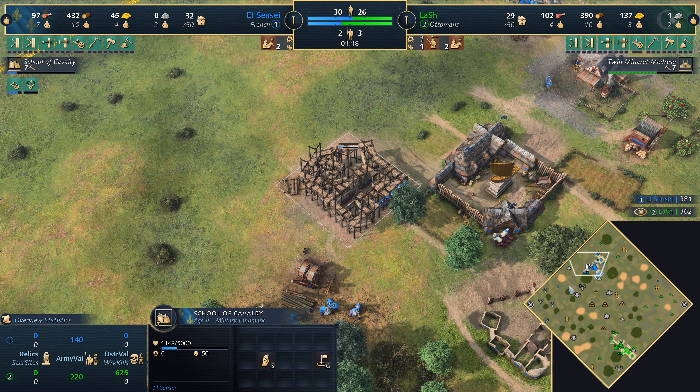Lash is going for a second town center on the boar — a really nice approach. It will require a lot of food to maintain TC production, but securing the boar compensates because it's a very fast source of food gathering. If food is coming in fast, the hit to military production doesn't hurt as much. Getting the boar with a second town center is great because you secure a lot of food from the huntable resource.